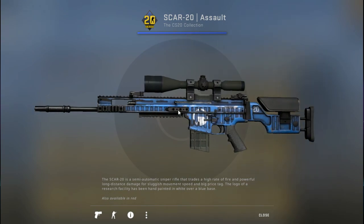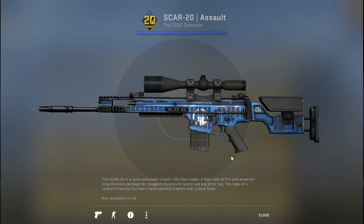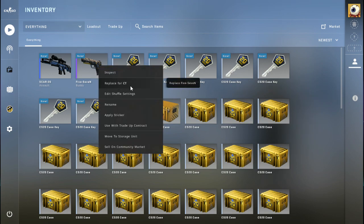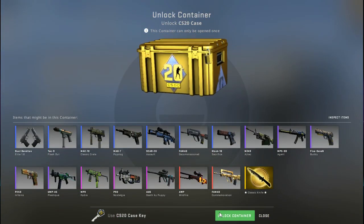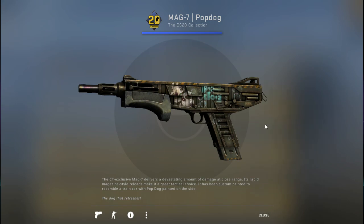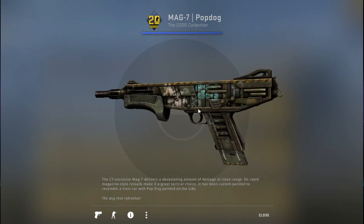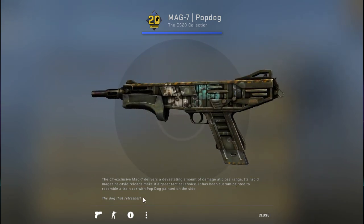Scar-20 assault — that looks pretty good. I like that, and we got the little 20 there for the 20th anniversary of CS:GO. Also available in red. We're gonna replace them. Then spinning the wheel... what do we get? A Mag-7 Hop Dog! That's cool, I like that — got the little doggy on both sides. That's pretty cool.